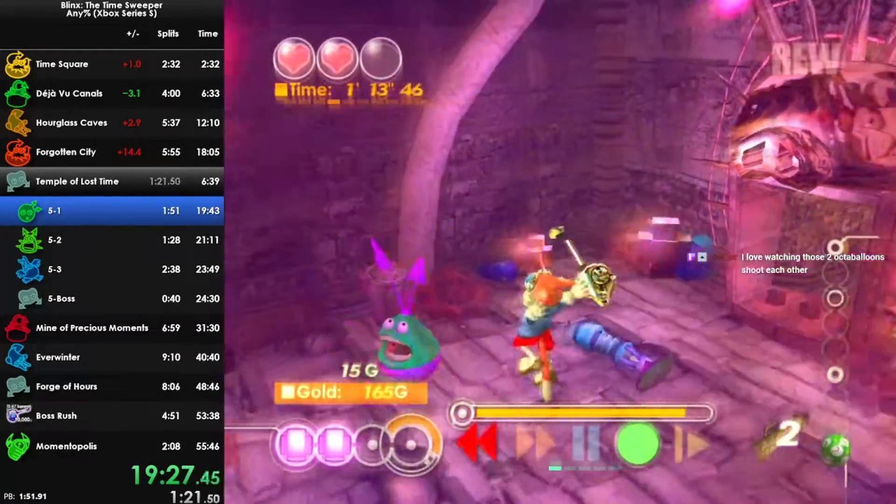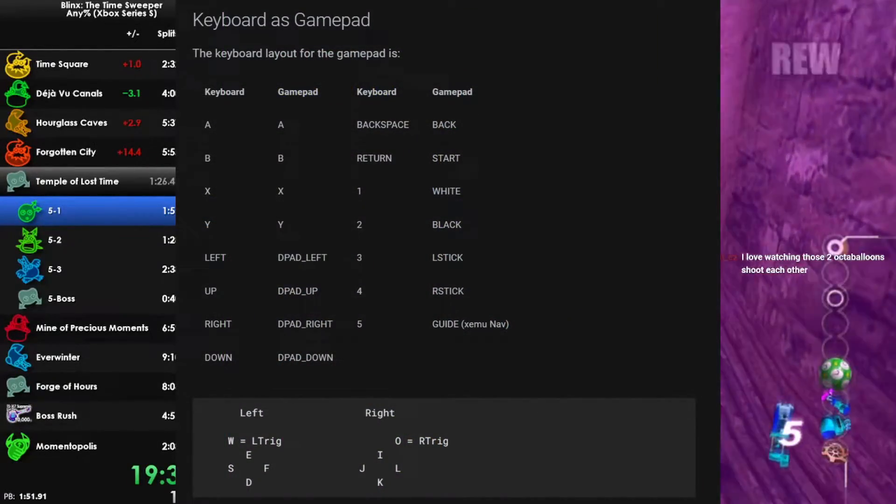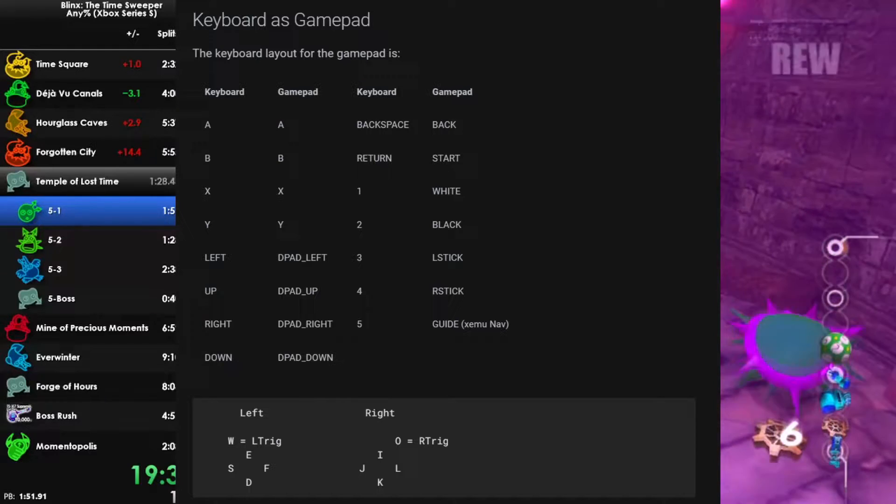The first answer is the keyboard controls themselves. Since the keyboard is not analogue and uses digital inputs, full diagonal movement is available from the start.